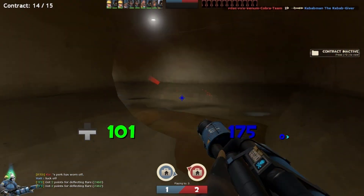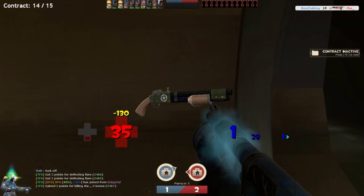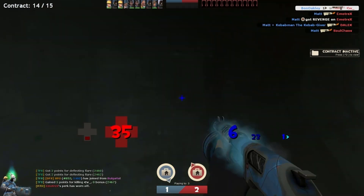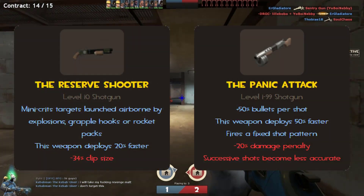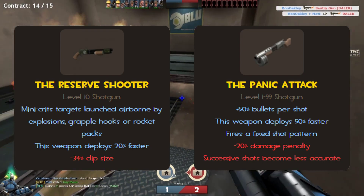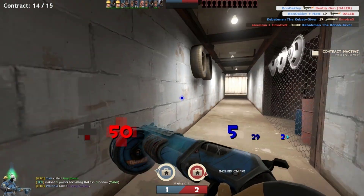What about the Reserve Shooter? That weapon has faster deployment just like the Panic Attack, so wouldn't that be better? Well, it could work, but it only deploys 20% faster, meaning the slower holster of the Extinguisher wouldn't be ignored the way it is with the 50% faster switch speed of the Panic Attack. So the Reserve Shooter could work, but the Panic Attack does it better.